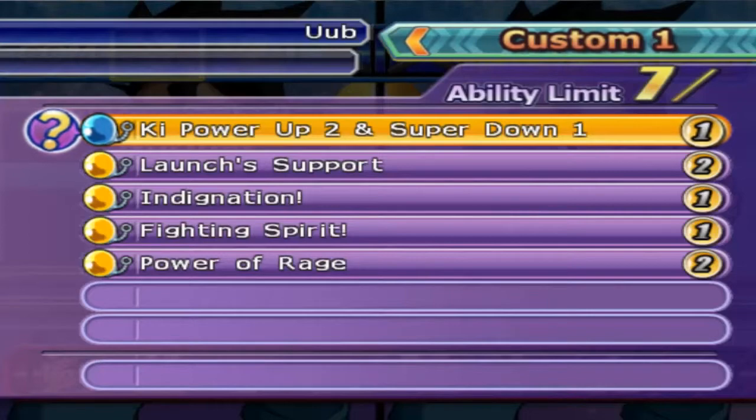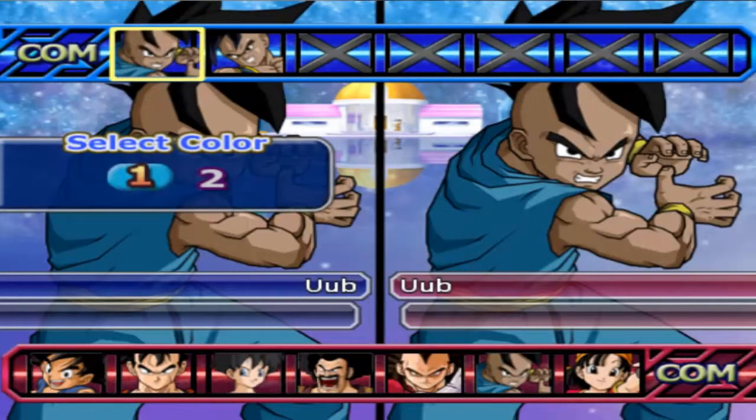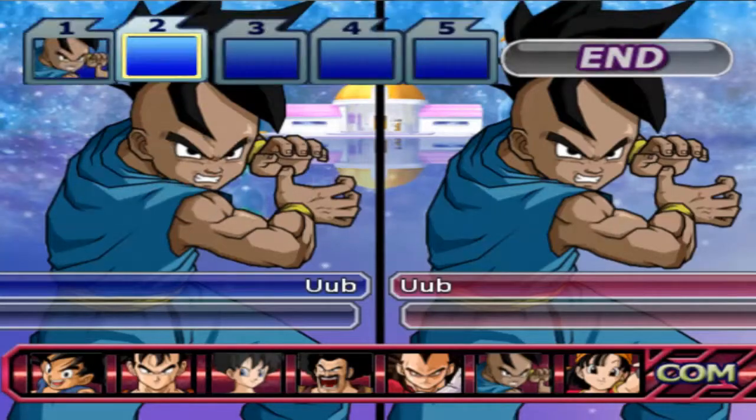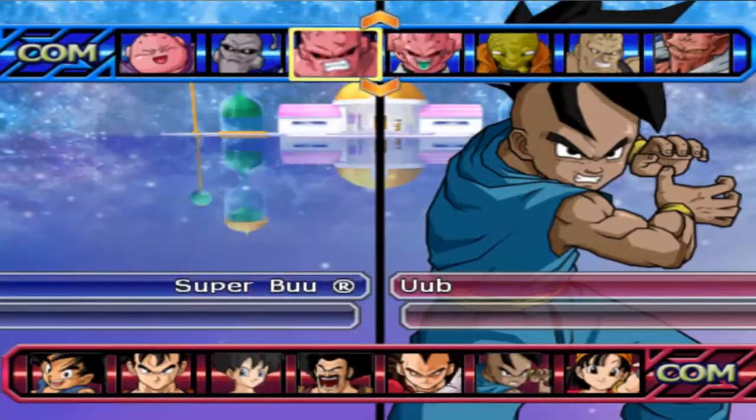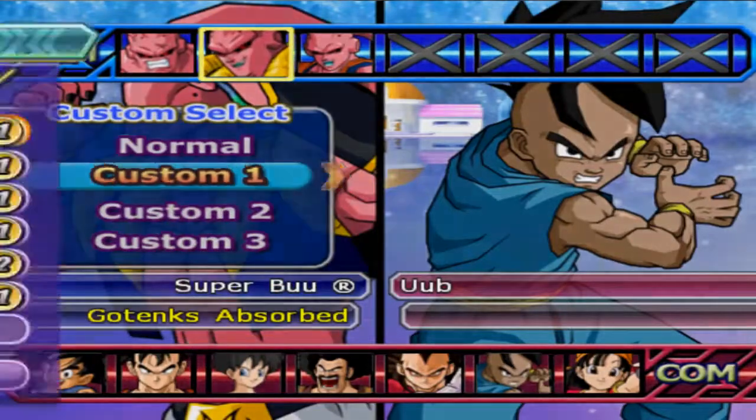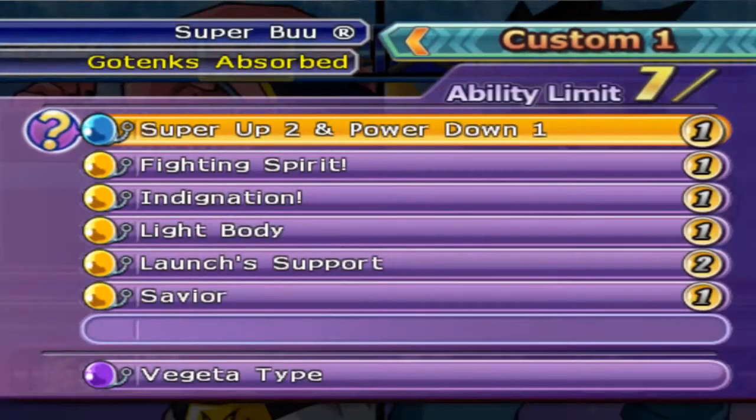Key Plus 2, Launch Support, Fighting Spirit — I want to see a plus 4.5 key charge rate. And we also have his tag partner here, GotenksBoo, with Super Plus 2, Power Minus 1, Fighting Spirit, Ignondation, Light Body, Launch Support, and Saber for GDI.